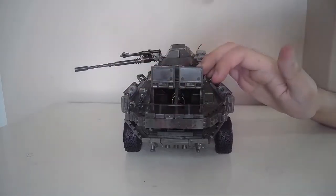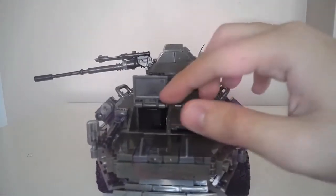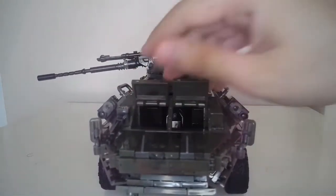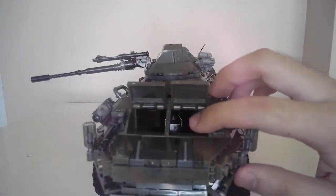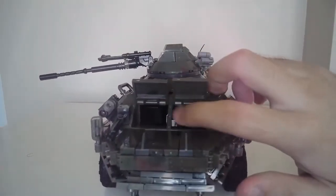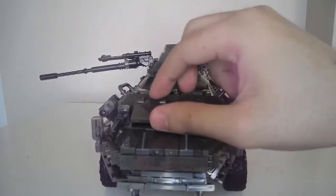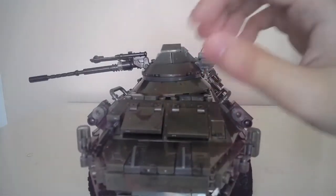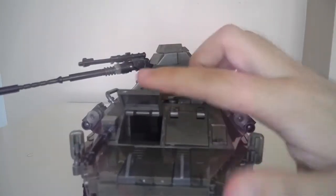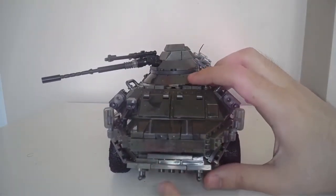The window — or what you'd call the armor plate right in front — does open, so you can technically see the driver in there. There's a black chair in the middle but no glass, so technically there are no plastic glass plates for the windows. It's just this lever plate that you can rotate up and down — sealed, or open so the driver can see where he's going. The part underneath is very sensitive, so be careful.